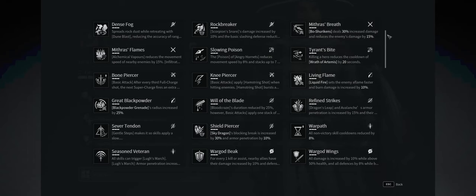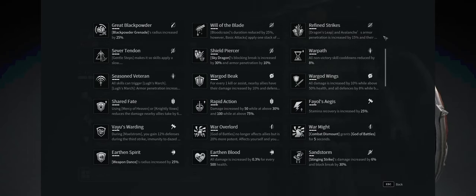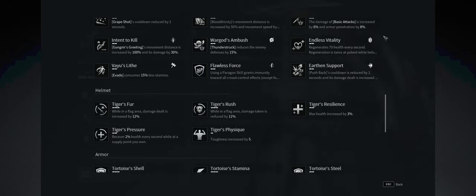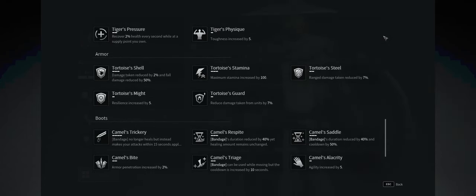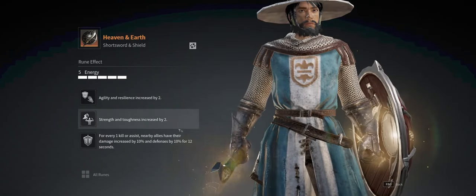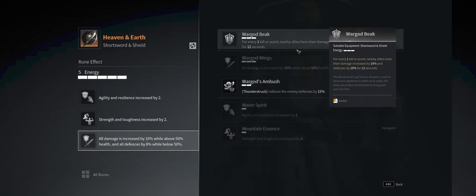The changes to weapon runes each season can make or break a class, and unfortunately in the Scorpio season which we're currently in, we are left with very boring choices. Personally, I would go for this damage and defense rune based on health for general gameplay, and swap out to the ally buff on kill or assist for competitive matches and territory wars.